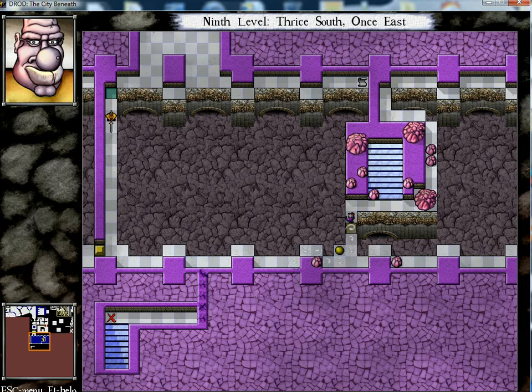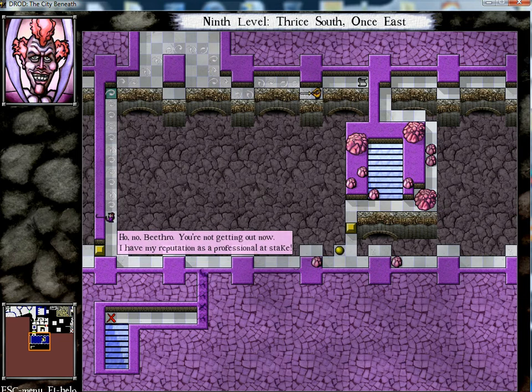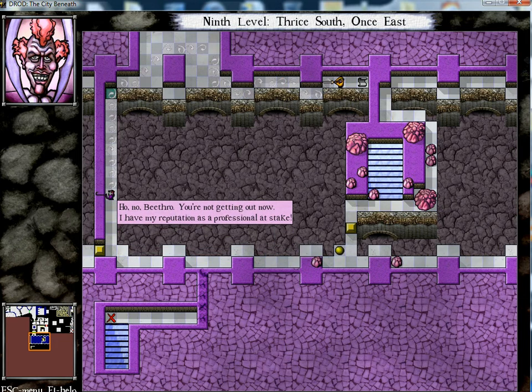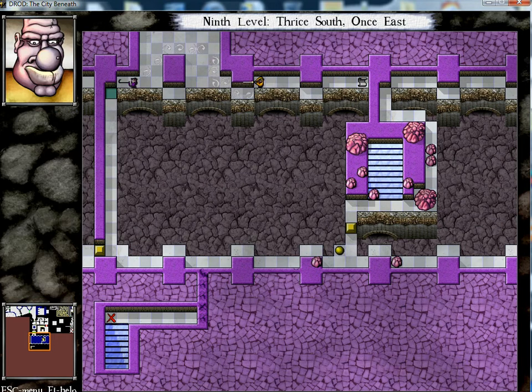I think we're going to get blocked off by the Slayer in terms of getting to - wait - he's going to block us and not let us go to... what, I forget what it was, Lorne or whatever it was. 'Beethro, you're not getting out now.' 'I have my reputation as a professional at stake.' 'Well then, I wouldn't want to blemish that.' So since we're not going to go up to the Blorn sewers access, it looks like we're going to be going down - careful - the lucky shot to containment, whatever that means.